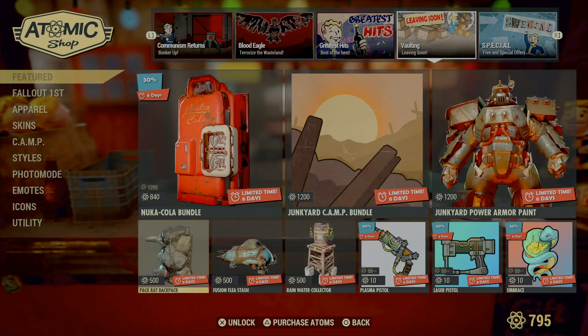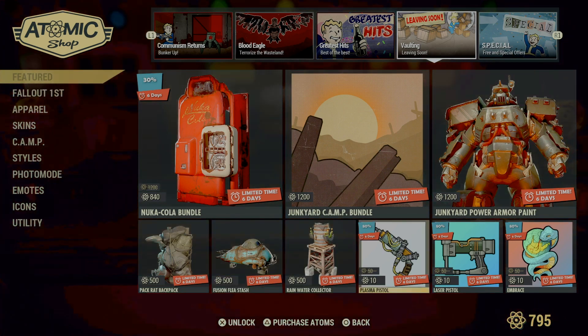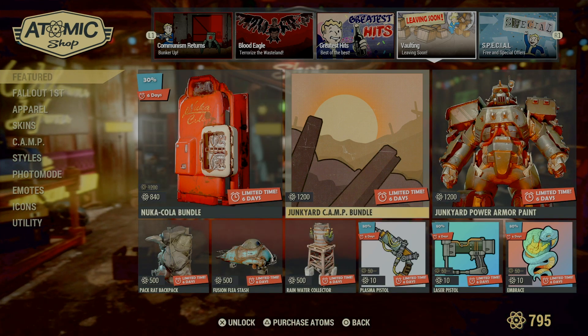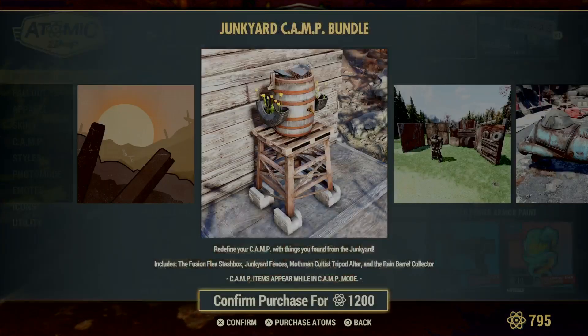And leaving soon — what's here for Leaving Soon? Oh, the Car Junkyard Power Armor, the camp bundle.